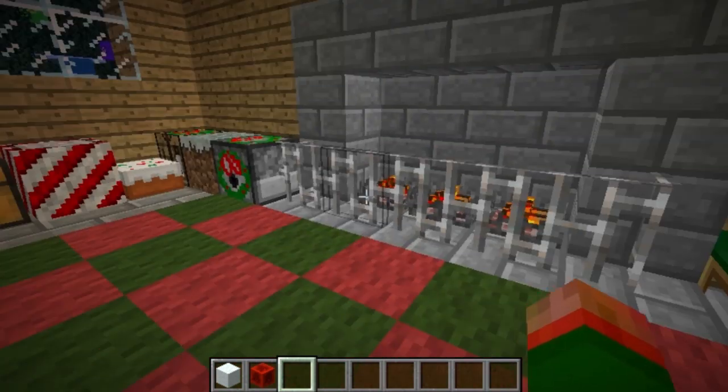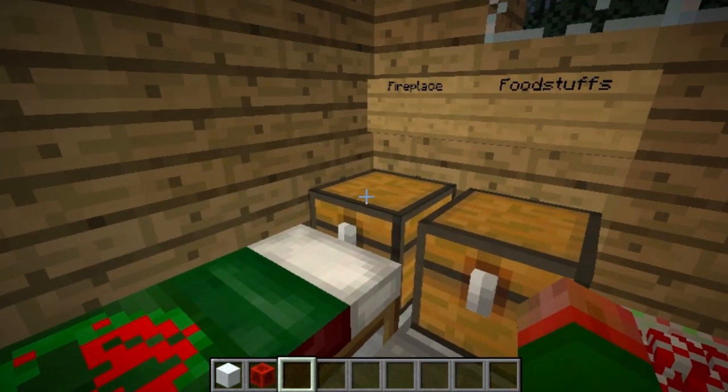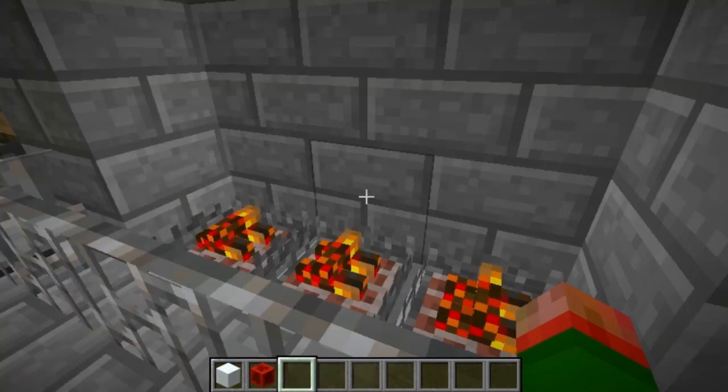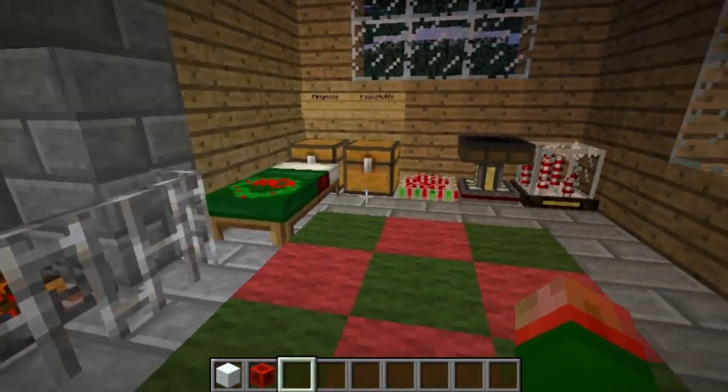And then there is the fireplace, which I haven't shown you guys yet. The fireplace is basically a really powerful light source — you can see it right here — that doesn't light anything on fire and won't hurt you. So that's really, really cool.